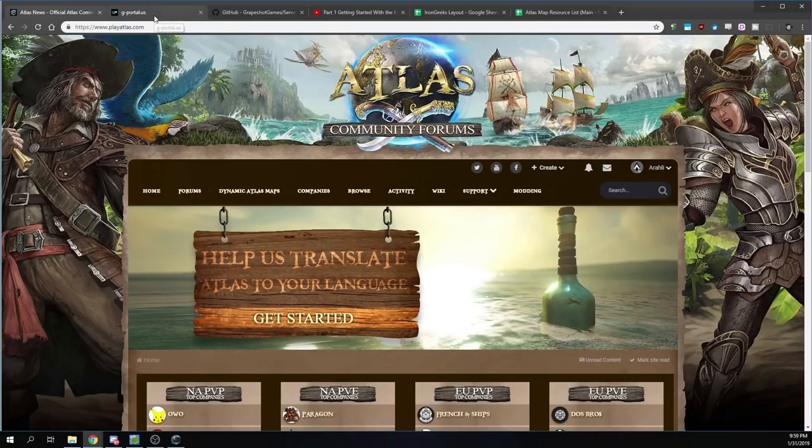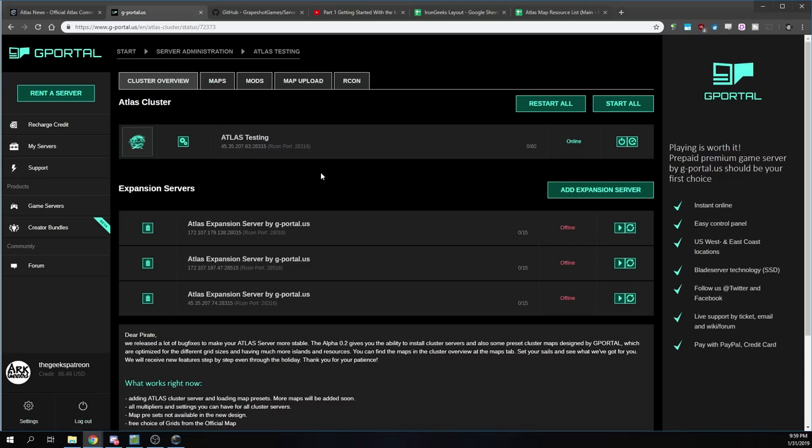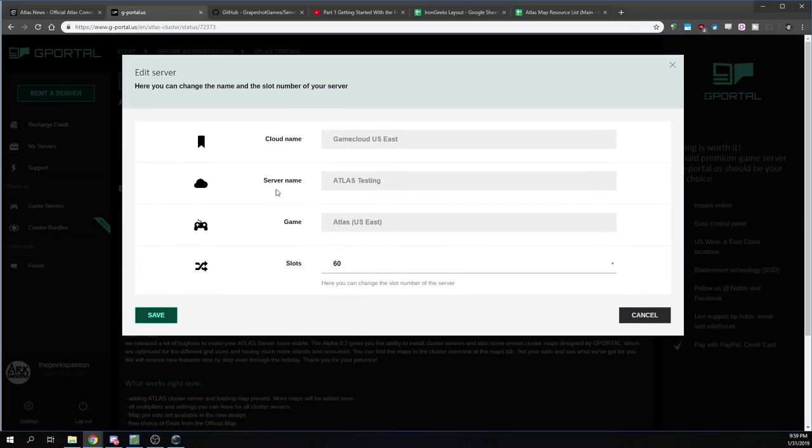So the first thing is just the basics. This is G Portal's interface. I created a new server and set it up at 60 slots. 60 slots is enough to get a two-by-two grid, and then each of those four servers would have 15 slots when it's all done. It's not crazy big — it should be enough for smaller companies or smaller communities to play on and enjoy. G Portal is really fantastic; they charge a really good fee for what they do.